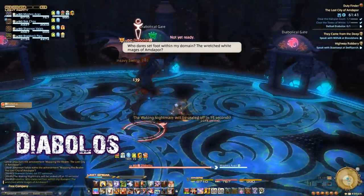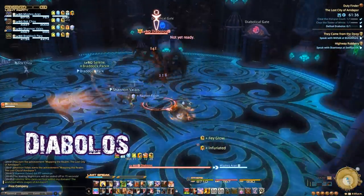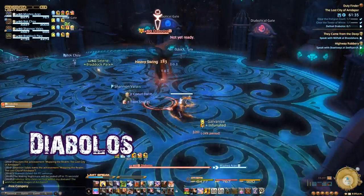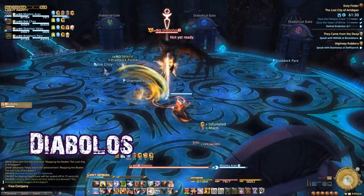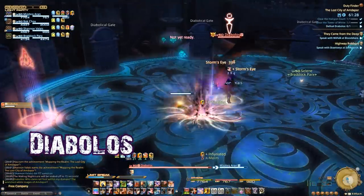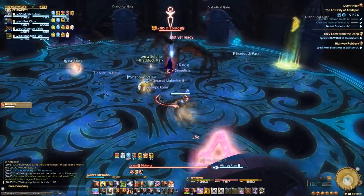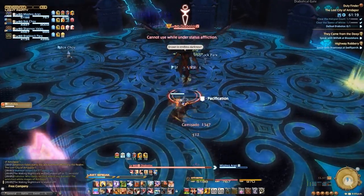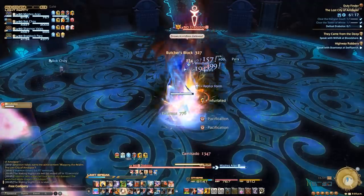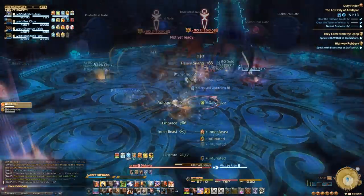The first thing you'll notice as you engage are the doors around the platform with symbols above them. Each door will have a twin somewhere on the platform — basically, this is a giant game of memory. It's easiest to assign two players to door duty. The first thing you should do is mark up one set of matching doors with waypoints, as the symbols disappear fairly quickly. The two assigned players should hang out by their respective doors, but do not open them yet — you'll need them for when the boss casts his ultimate.